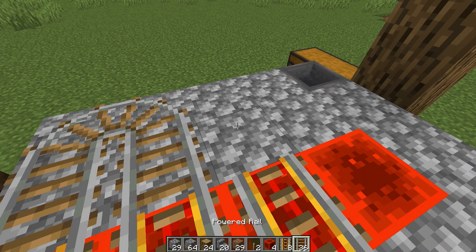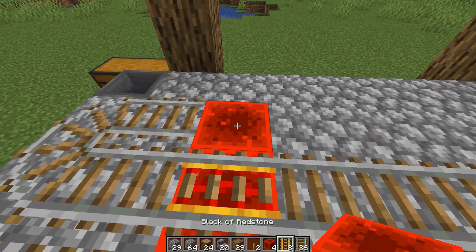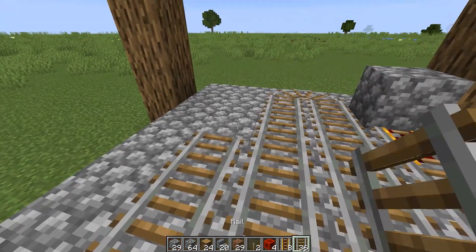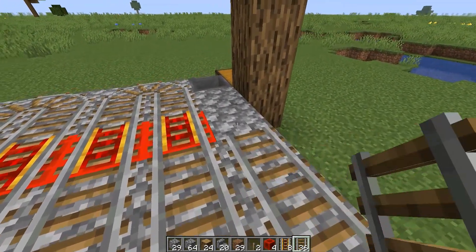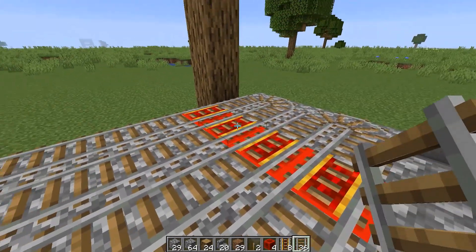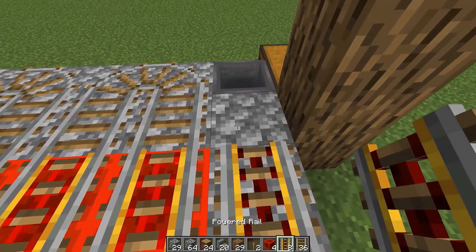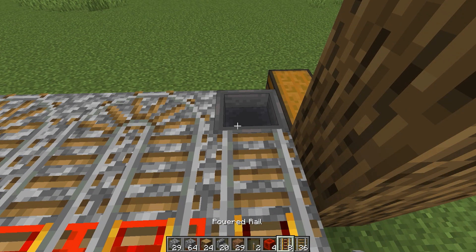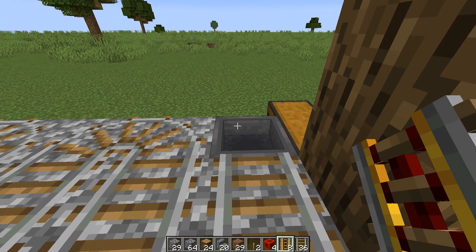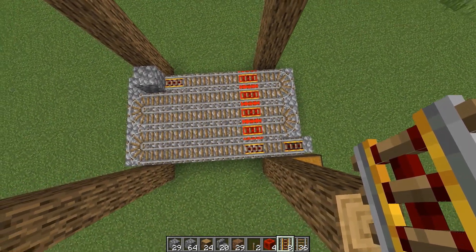Continue around with the pattern — regular rails with u-bends, then another powered rail, then regular rails coming back. Equal with the other powered rails, put another powered rail, skip one with a regular rail, and finally the last thing is a powered rail over top of the hopper — crouch and click when you put that down. Overall the design for this layer should look like this.